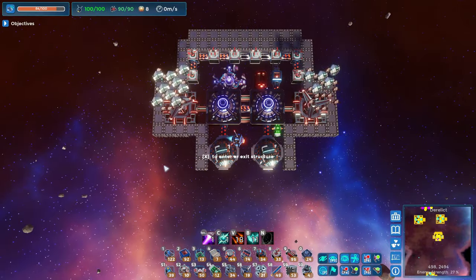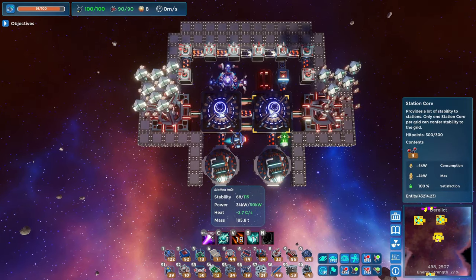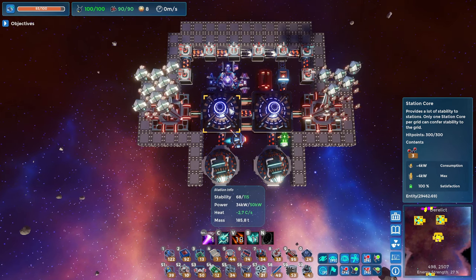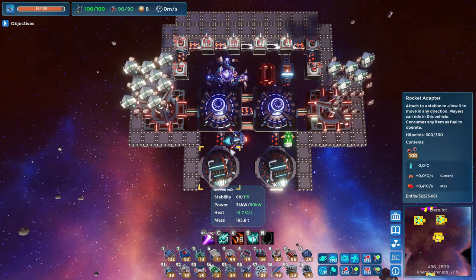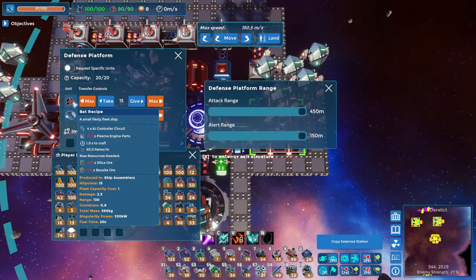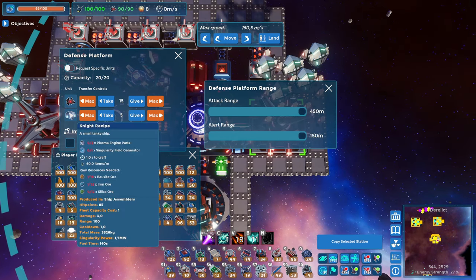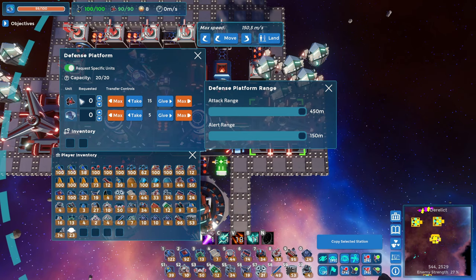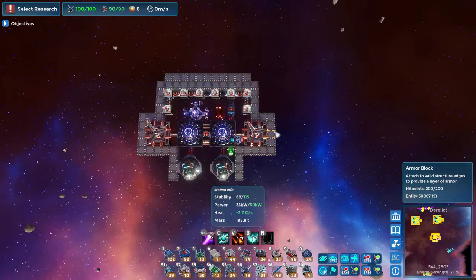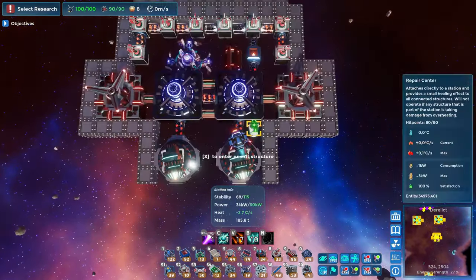In order to start clearing my way through the map, I built this little battleship over here. I combined two station cores — not necessarily because another station core adds anything functionally, but this looks really cool. I added a couple of engines and a couple of defense platforms. Now, it's actually really funny because these ships — both the bats and the knights — are automatically assigned to empty defense platforms. You can request specific units if you want, but I'm producing both so I don't have much of an issue. And apparently I am actually getting attacked, so now you can see my battleship in action.